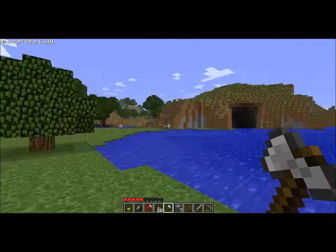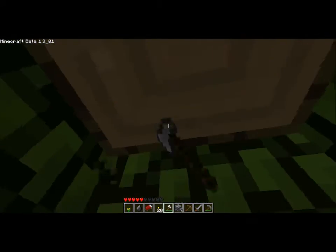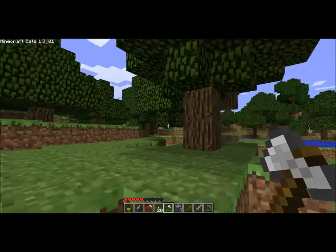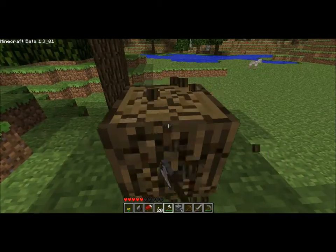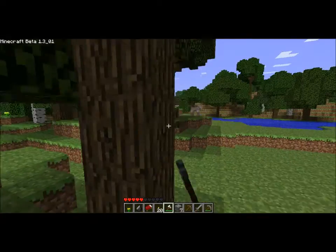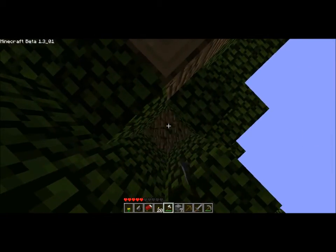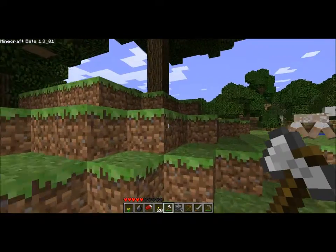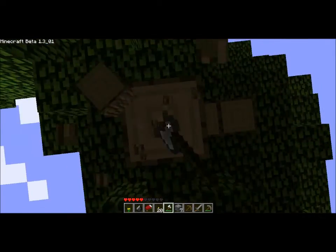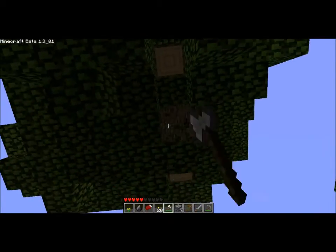Right now we're just going to get some items. I went and got some iron out of this little cave that's actually right inside there, so that's pretty cool. We're going to collect this wood, we'll get about a stack, maybe a stack and a half, and then we'll head back over there and show you what it is.